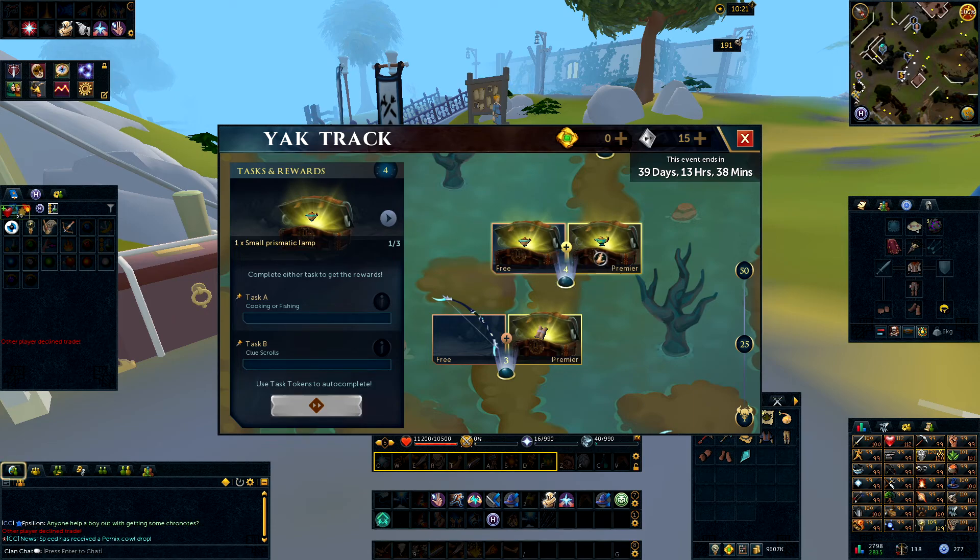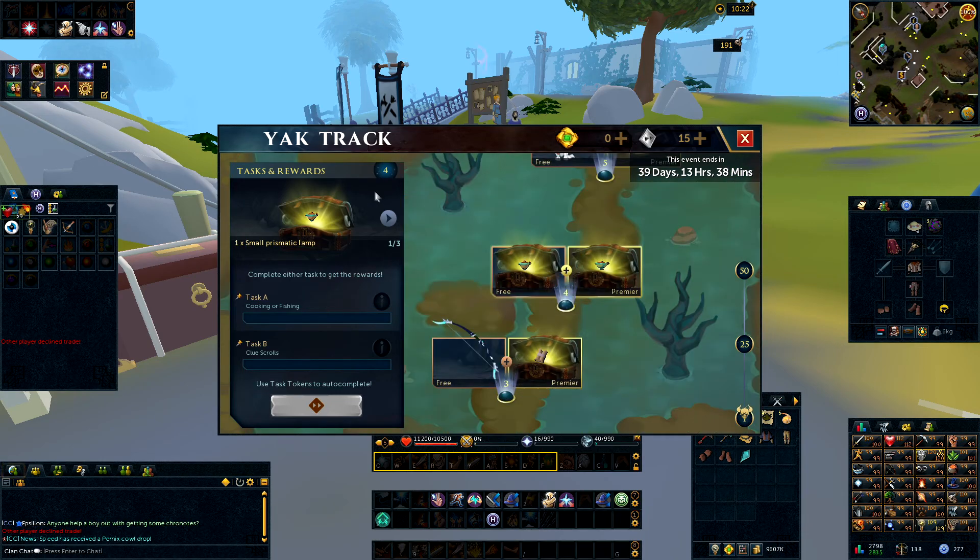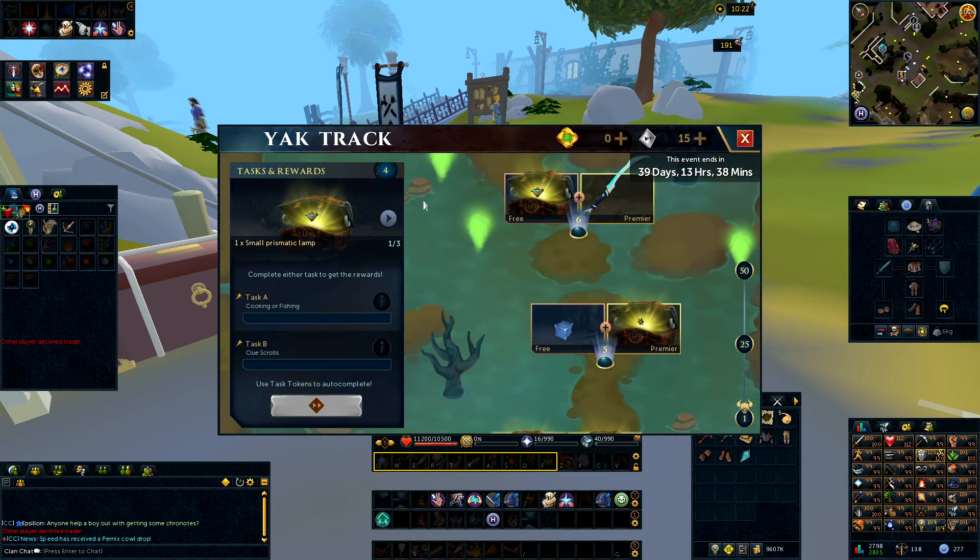Task number 4, you've got cooking, fishing, or clue scrolls. Every single time go with cooking because it's fairly quick — you can get through loads and loads of items within the task, much quicker than doing clue scrolls, depending on how efficient you are at those. Generally, cooking is easy and AFK; you can do it in the background whilst doing other things in-game. We'll only go over rewards when we get cosmetic items from each tier.